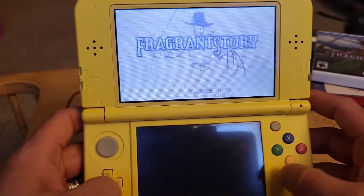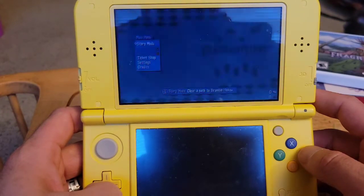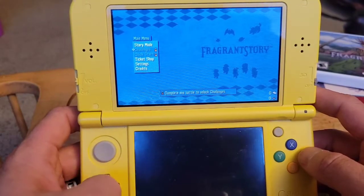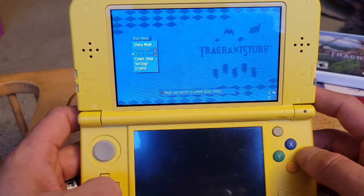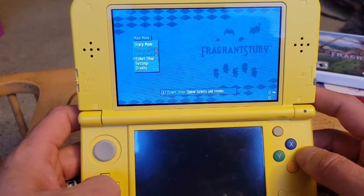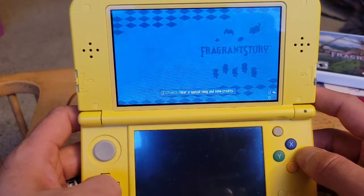I'm gonna press Start. Alright, so you've got Story Mode. You have Challenges — complete one battle to unlock challenges. You have Quick Start — begin the battle to unlock quick start. And there's a Ticket Shop where you spend tickets. Settings to change user settings, and Credits with a special song.